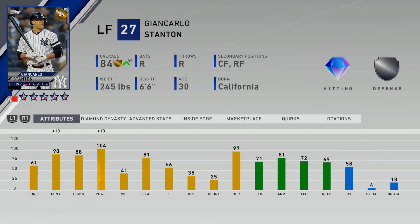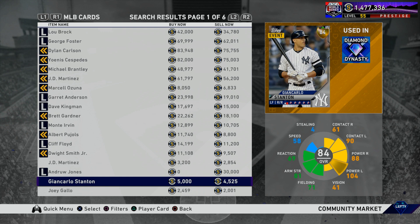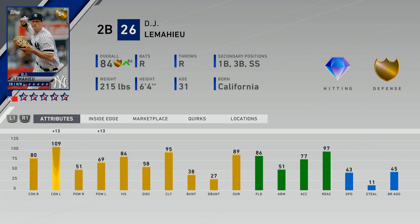Another thing to keep in mind is that they do take a three-year average, so it's not just from this year. A lot of people are asking if Giancarlo Stanton is going to get upgraded. I talked in a previous video about how he'd be a good investment because he only needs a little boost to contact versus righties to get to 85. He needs plus 13 against lefties to go to 85, so even with a plus five or six upgrade I'm not sure he goes diamond. I don't think he'll go diamond this first update — right now he's going for 5,000 stubs and I would sell all my Stantons right now.